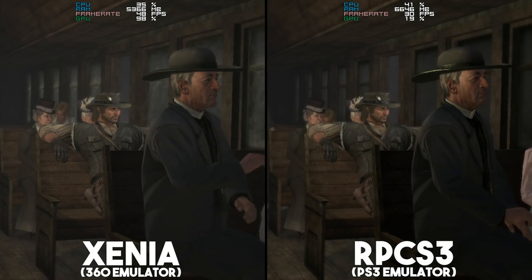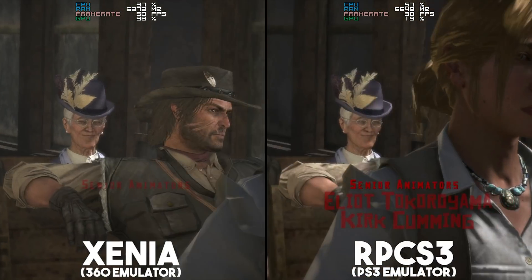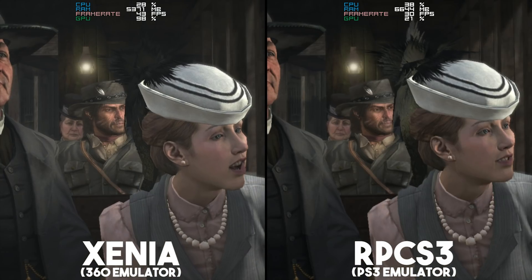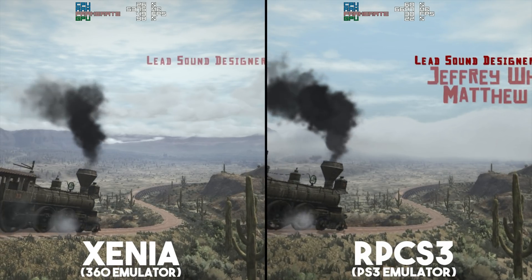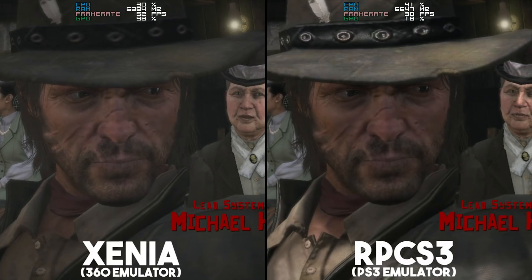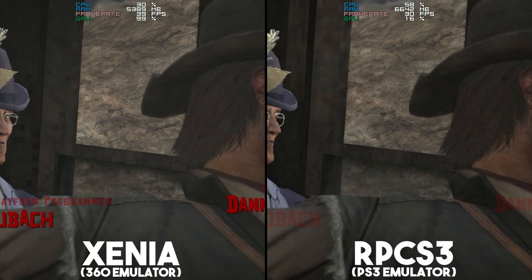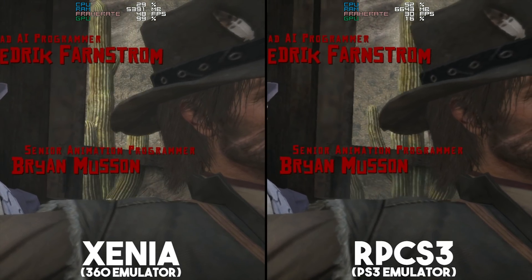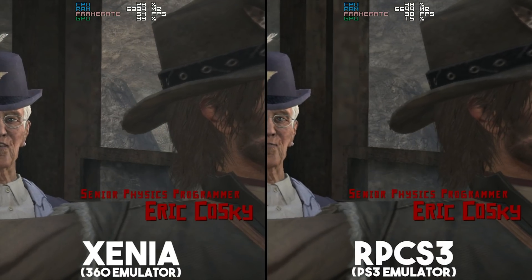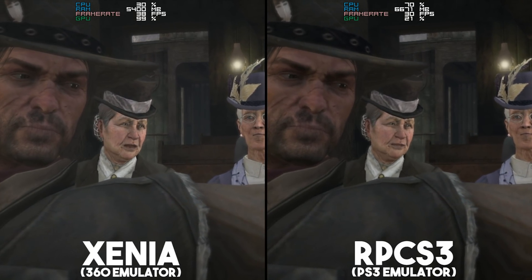Running at 720p not only runs them at their native resolutions of the original consoles, but it also allows an accurate comparison to be drawn between the two. While at 720p Xenia does perform a lot better than RPCS3, these performance numbers are brought to an almost neck and neck state when using the upscaling technologies built into both emulators and running both games at 1440p. As should be clear in the performance overlays, even at 720p you can see that GPU utilisation wise, Xenia is almost hitting the GPU usage cap, while RPCS3 has a lot of headroom to spare.